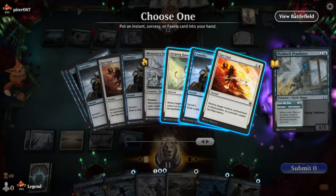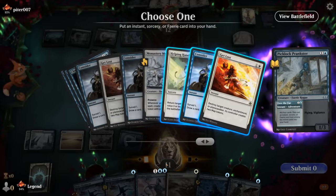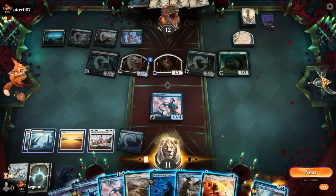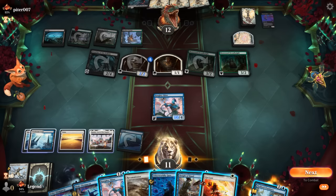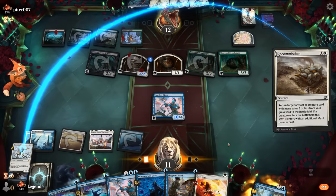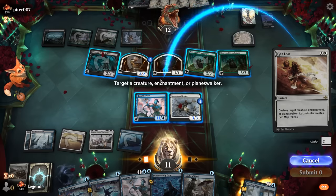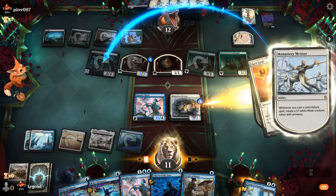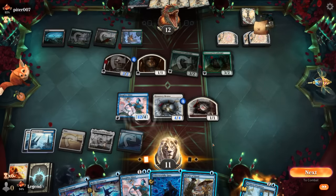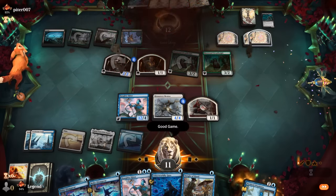We have to select something — it's not optional — so Get Lost is fine now, even though Helping Hand to get back Mentor is kind of sweet too. We still have Recommission in hand. Haughty Djinn is at 10 power — should be able to get it up to 12 pretty easily. We Recommission Mentor, Get Lost something like the vampire token or Preacher. Now Haughty Djinn goes up to 12 power with double Make Disappear up, no food tokens to worry about — and our opponent explodes.